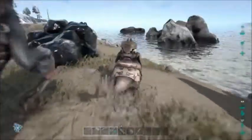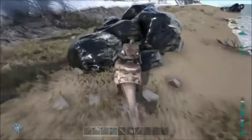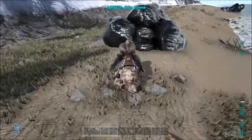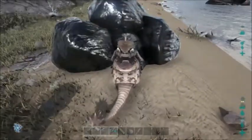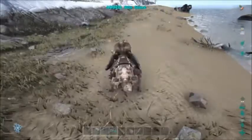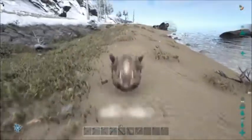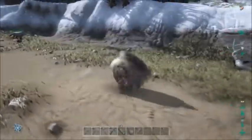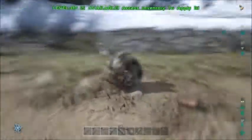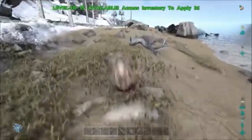Probably the most recommended upgrade you do for this dinosaur is weight, so you can carry more rock. With what level mine is right now, he can carry about 300 before he can't move — which is pretty good considering your character can't carry that much at all. And this dude can roll, so if you need to get somewhere fast, why wouldn't you do this?